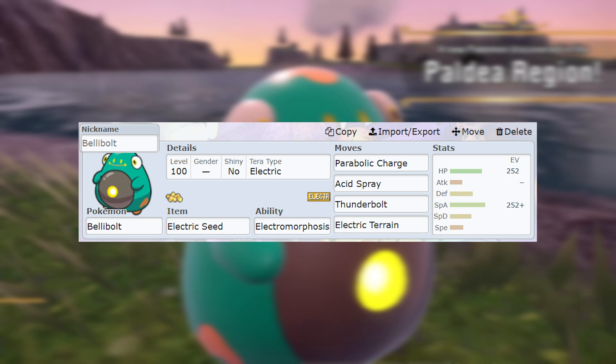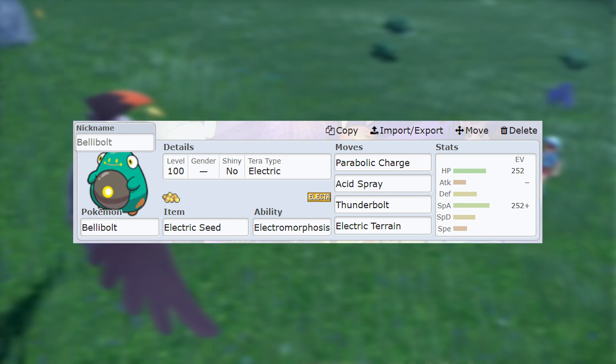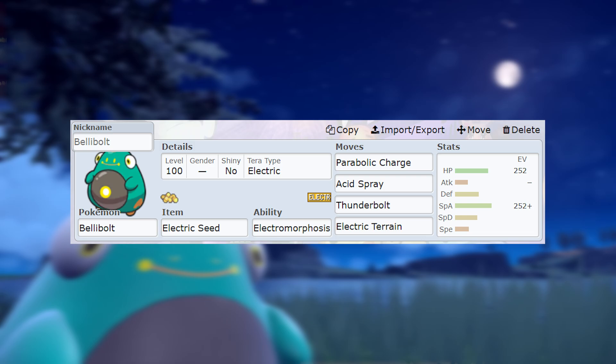You've got Electric Terrain with the Electric Seed to boost your stats up so you can take hits a little bit better. You've also got an option to bring Reflect if you're worried about it being a Swords Dance set and you want to protect your teammates. Having that Parabolic Charge is going to make all the difference because you're going to be able to heal up quite a bit.